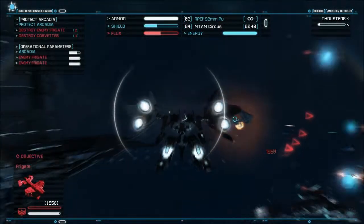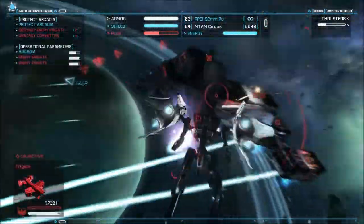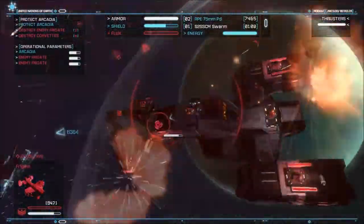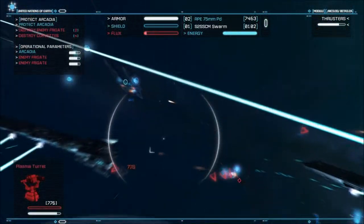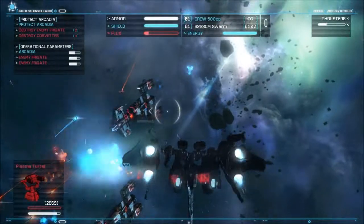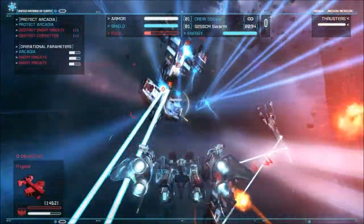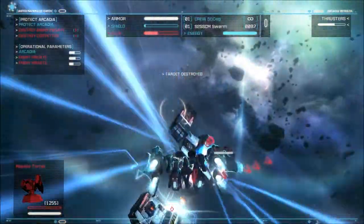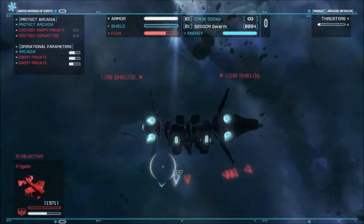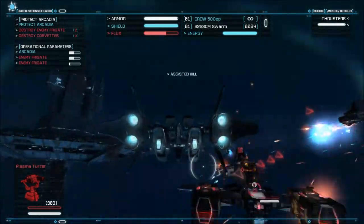It wants us to destroy the frigate but we have no shield, so we are running. It wants us to destroy the frigate. Okay, why not? As soon as I left Strike Mode — oh it hurts, it hurts. Run, run, run. We're gonna try this again. Okay, let me turn around. My shields are low, it's okay, we'll do something. Just trying to get as many of the turrets off of these ships as possible.